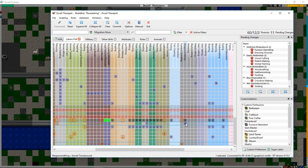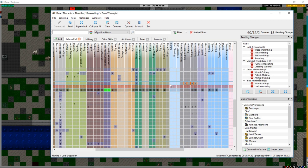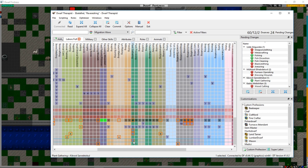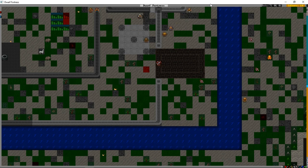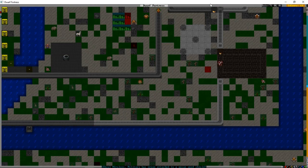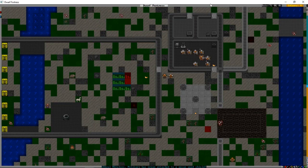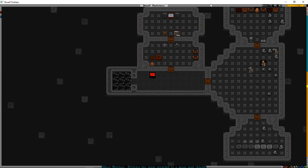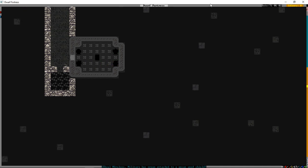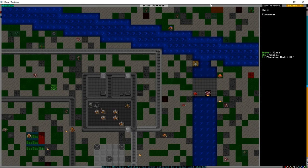Now we've got a better blacksmith, the others can just be fishers. We'll also order some more plant gatherers to keep people busy and replenish stocks. Going down to check progress in the tomb - it's entirely engraved, perfect. We'll press build and N to place a slate coffin, plus a couple of statues to make the room super fancy.